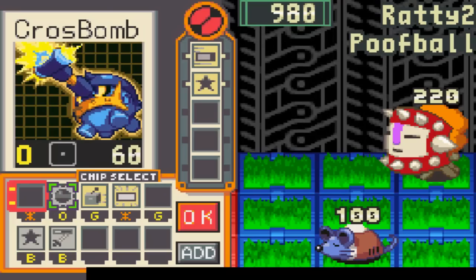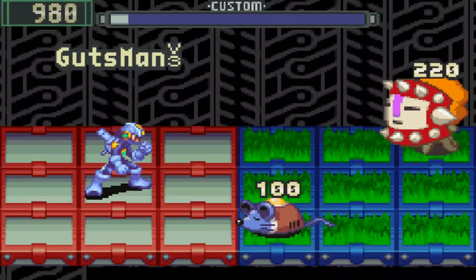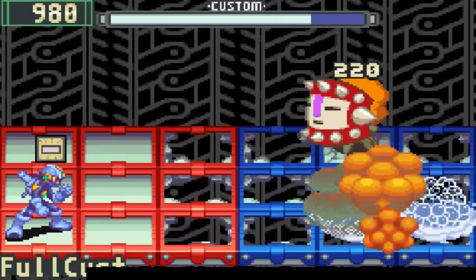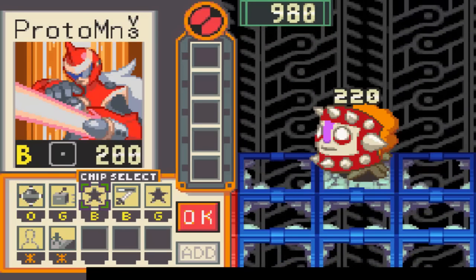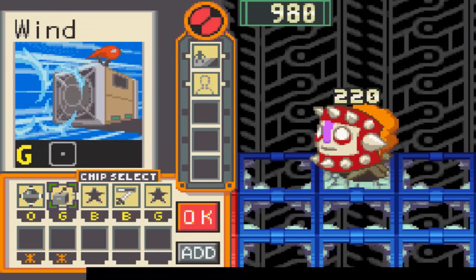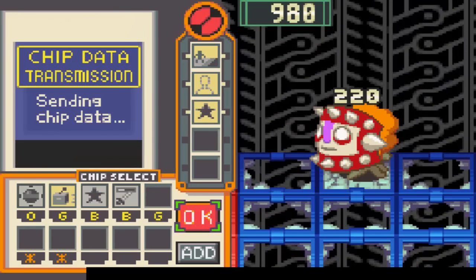I guess I'll get rid of that. So what I'm gonna do is use this to get rid of all their grass panels, and do this so even if he area-grabs he won't be able to mess things up. I won't be able to use Gator now though — maybe I'll just run. I'll air-grab him.